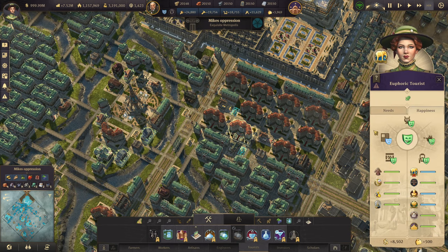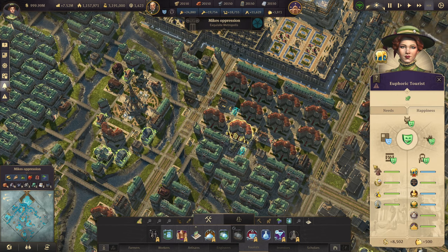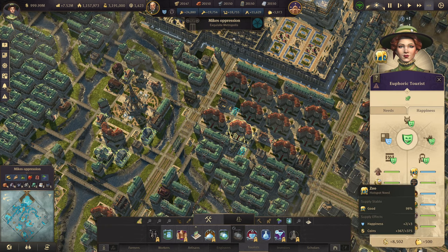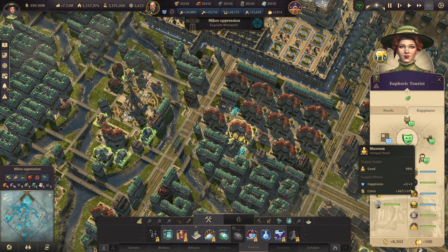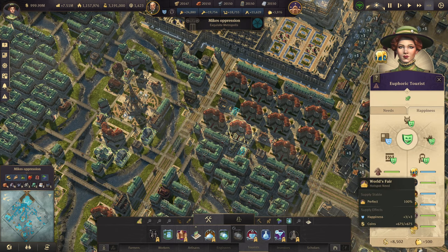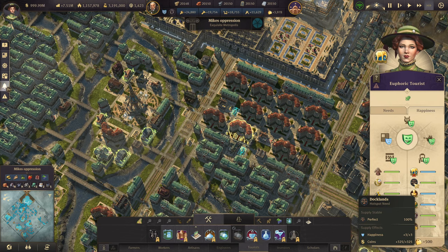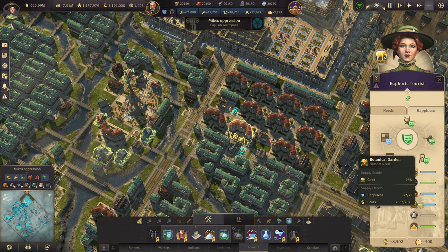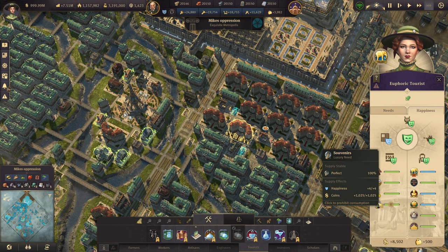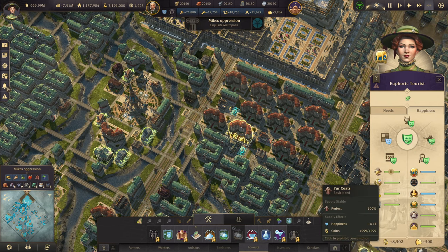The next thing is the happiness screen, broken into two sections. We have the main items which are base item sets — you only need the base version of the game to do these, like the fur coats, rings, lemonade, and souvenirs. Then on the side we have the optionals. These will be cultural sets as part of the base game or part of DLCs — the zoo, museum, and world's fair are base game, whereas the palace, botanical, and Docklands are all DLCs. The base game requirements for happiness are more powerful than the DLC options, which just give you a way to boost it even higher.